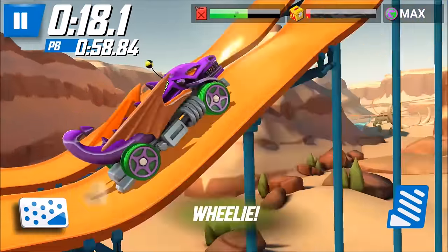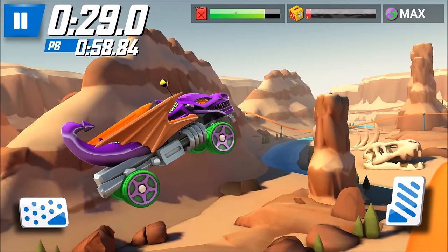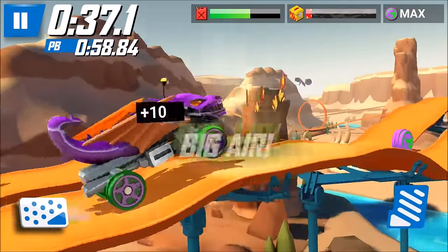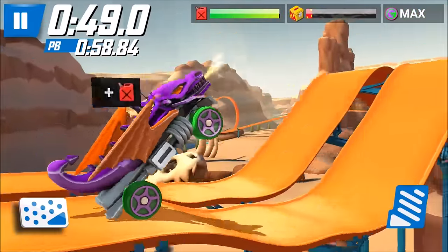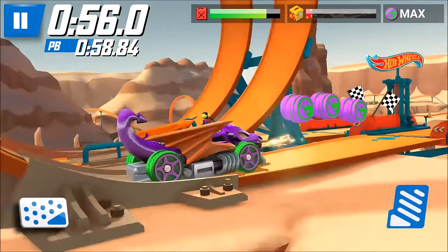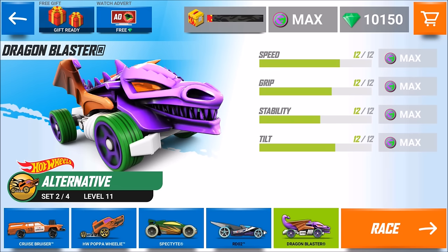Maybe I can beat my personal best, we'll see. He's flying like the wind! Another jump — go ahead, there we go. Even though this thing looks like it wouldn't have an easy time on the track, it's actually easy to handle. We're going for a personal best time — amazing, 56 seconds! That's a track best on the vehicle. The Dragon Blaster is a cool ride: it's a fire-spitting dragon, it's fast, and it's easy to handle.